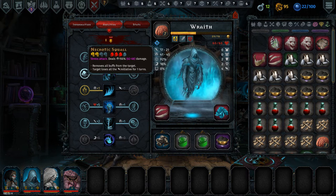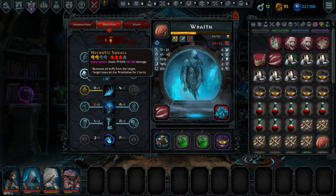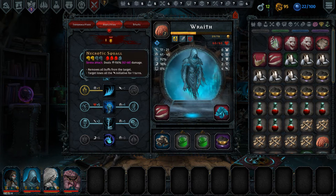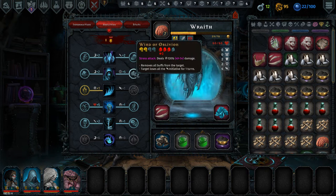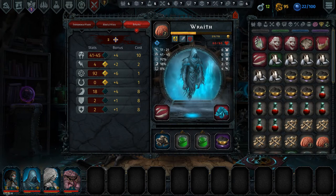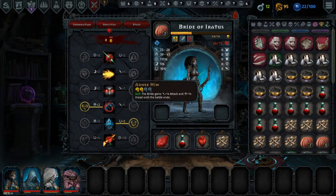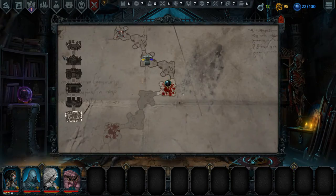Ooh, purple dust — do we use dust? I think we definitely use dust on Wraith, right? That's a bunch of dread for us at least. What's the difference between these two? This has the push — we don't care about the push at all. This is just all about getting more dread. Pass on that for now. 95 Digger Souls — we definitely have enough to build some library. We can actually get two.